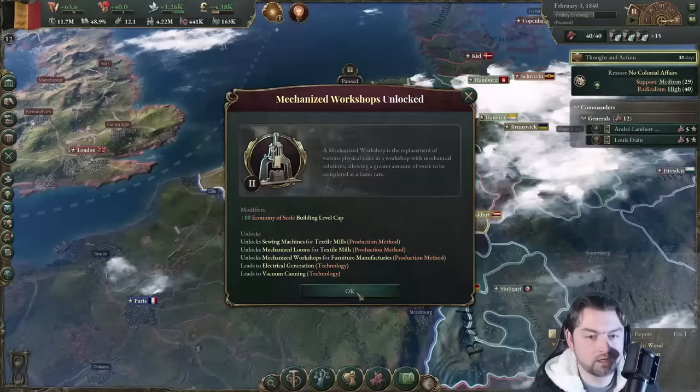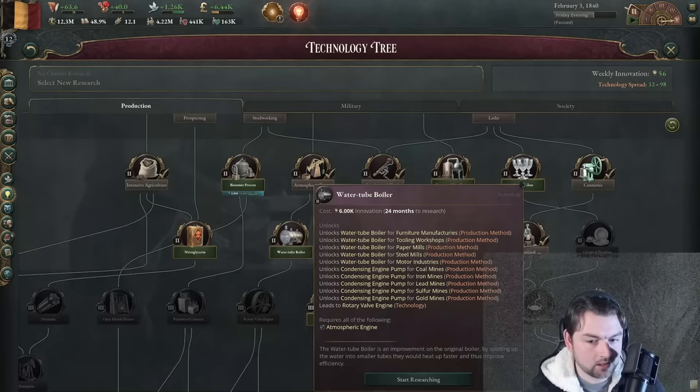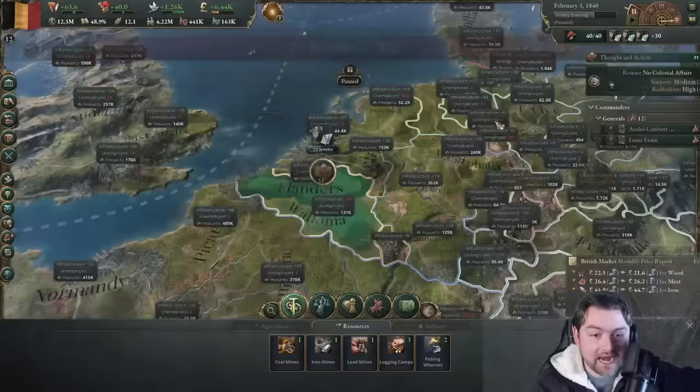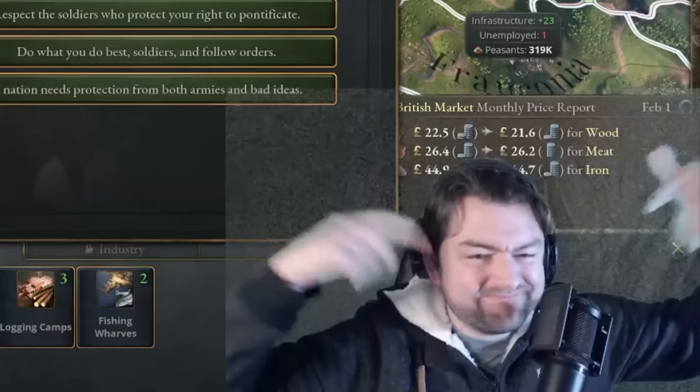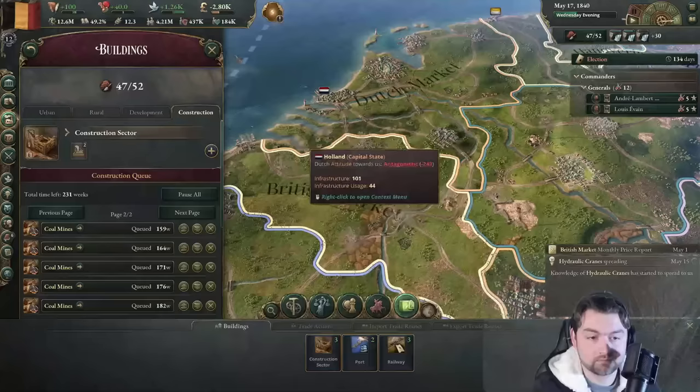Mechanized workshops are in. We go to textiles, make more money, more everything. We're going to want a water boiler too, because we need to reduce the number of people working in factories so we can build more factories and get more people. We're making money now. I want to lose money to make money — that's how we do this.